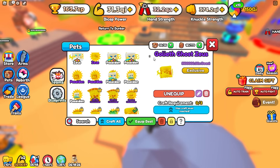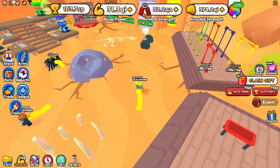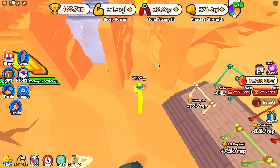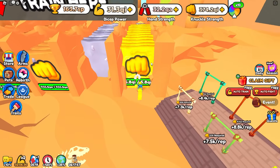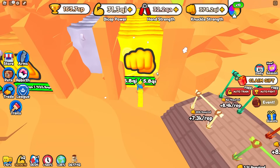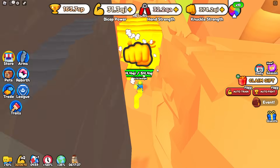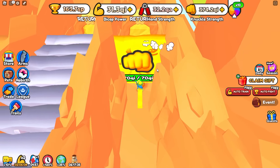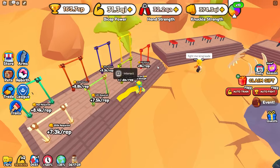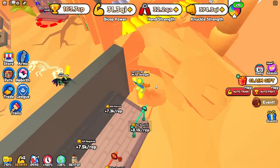Of course we will have other training things in World 6 as well that will increase how much strength we get. In World 6 it does look like they removed the walls — in World 5 there are walls that you can punch, but I think they switched back to regular punching bags in World 6. That does kind of stink because I did kind of like how the walls worked: you punch through them and just get tons of strength at the end — 3.7 QA strength, which is really good. I kind of wish they added the walls to World 6, but it looks like they are just switching back to regular punching bags.